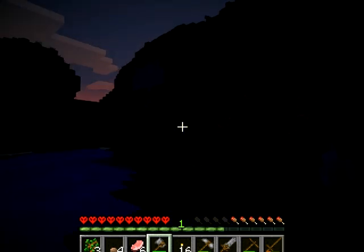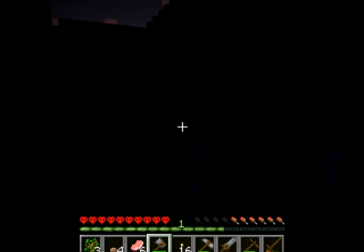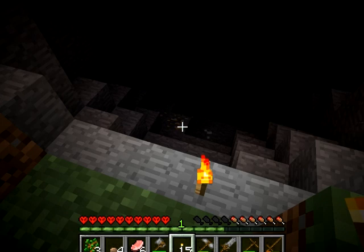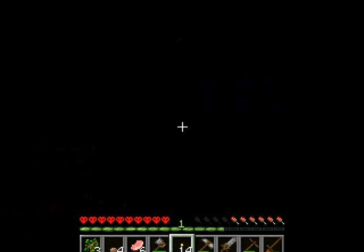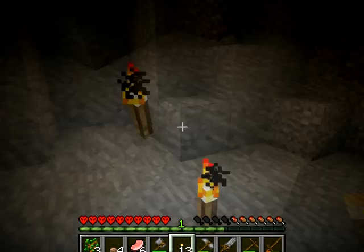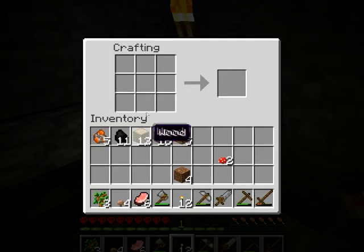Se está haciendo de noche. Vamos a hacer el cofre y voy a poner unas cuantas antorchas en la cueva. Creo que estoy yendo por la dirección adecuada. Creo que hay oro o algún material de estos. Me estoy perdiéndolos. He dejado eso iluminado — ya están por ahí los zombies. Eso indica que nosotros nos tenemos que ir para casita ya. Ahí hay metal. Vamos a hacer la puerta echando leches, porque ya oigo los zombies.